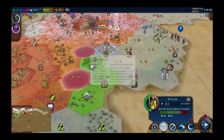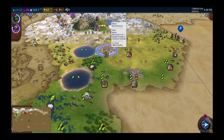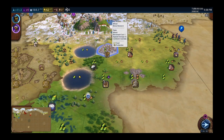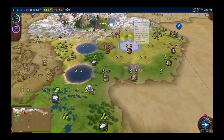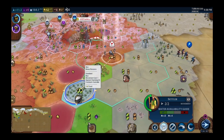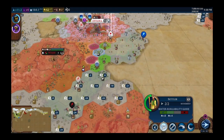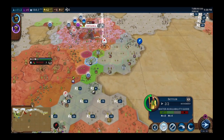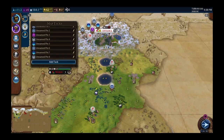Instead of going all the way down which is three turns, I could pull up a little short and settle in here. Problem is it's mostly flat ground — grassland and plains — though there is a hill there. Generally you want to settle on a hill for more production. I'm going to settle there next turn — should save me two turns.